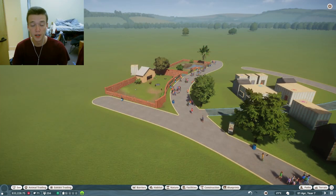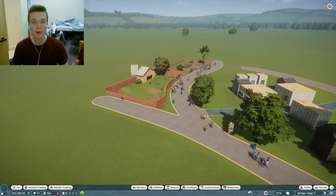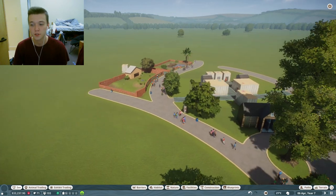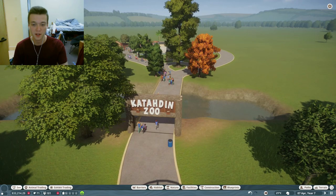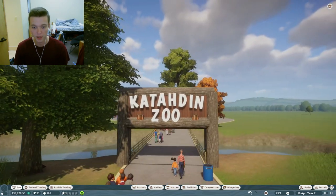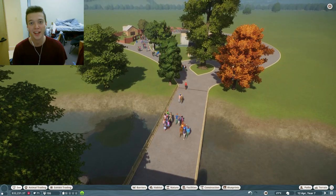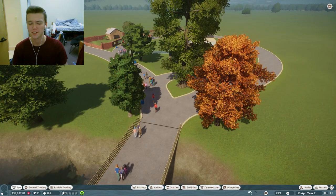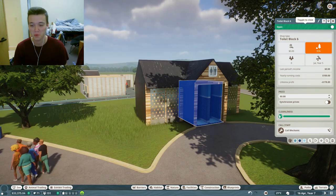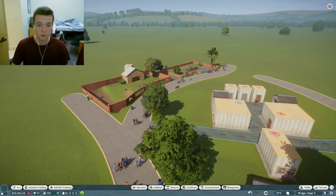So far I've been managing my animals a lot. The problem with this game is that I want to do all these creative builds at once but it's difficult when you have to keep going back and forth between the Nile Monitors and the Warthogs to make sure their enrichment items are up to date. Toward the front I made the Katahdin Zoo sign — I like how it looks but something is a little off with the letters. We also built a small restroom, though no one has used it yet, which means people aren't staying long enough and we need more animals.